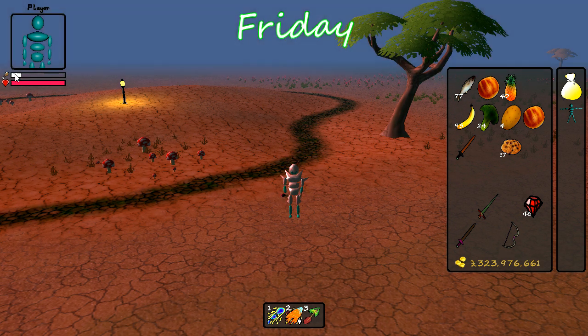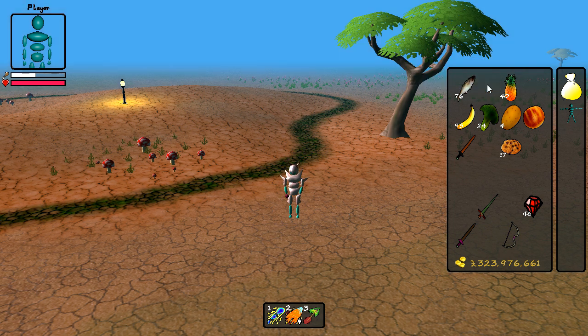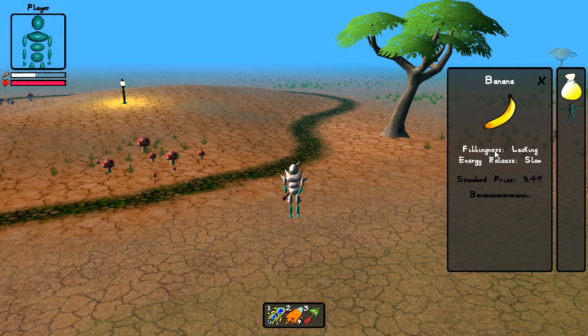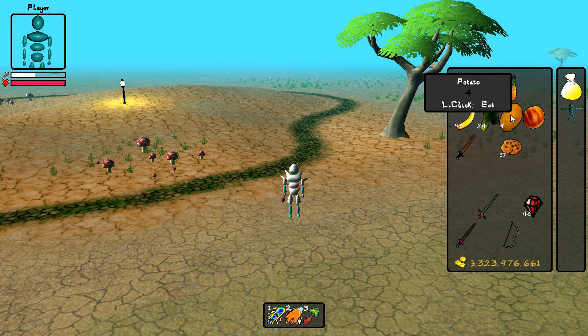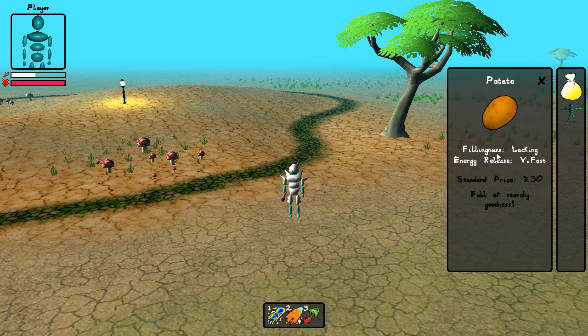Friday — today I've added this food meter that shows you how hungry your player is, and I've also added these cute little icons to show which bar is which. When you eat food the meter increases, and the amount that it goes up depends on the food's fillingness. The meter also slowly decreases over time, and the speed that it decreases at depends on the energy release speed of the food you've eaten.